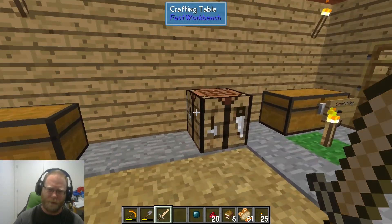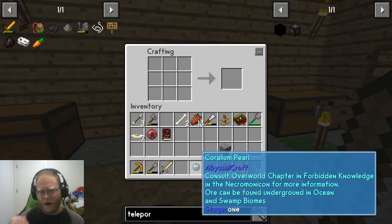Getting to an underground ocean — getting underground underneath an ocean — is a nuisance. Swamp is also a nuisance. So if you come across this stuff, mine it up and store it. We happened to find a swamp and that's how we got hold of ours, so just keep that in mind.